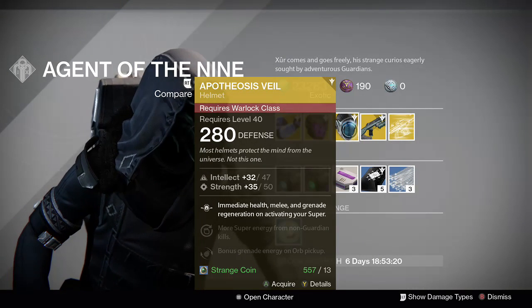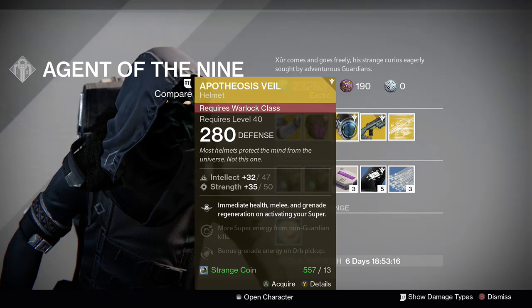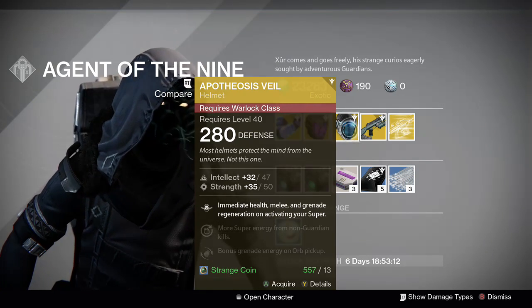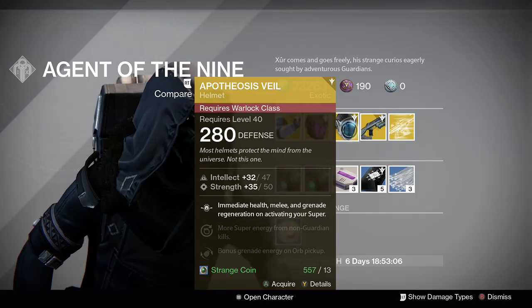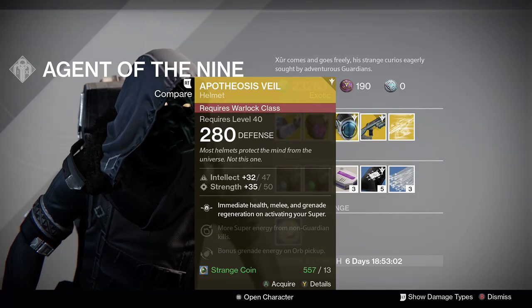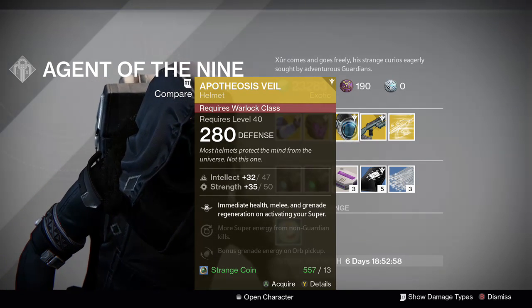For the Warlock, he's got the Apotheosis Veil. Immediate health regeneration, melee, and grenade regeneration upon activating your super. I can see this being especially useful for a Voidwalker or even a Stormcaller. That could be useful, although each of those have other good exotics.